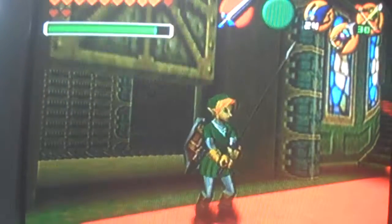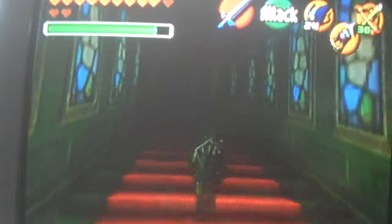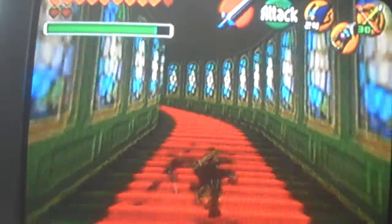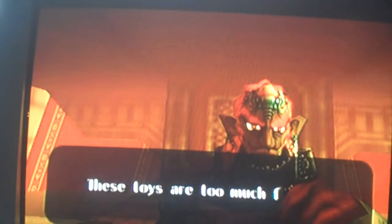That's actually Sheik. Right now I'm climbing the stairs — I really hate this place, this is like the easiest tower ever. You have to collect these medals to unlock the sages from their sleep. You start off as a kid and you can keep switching back from a kid to an adult by putting the Master Sword back into its pedestal. And you fight Ganondorf, who captured Princess Zelda.